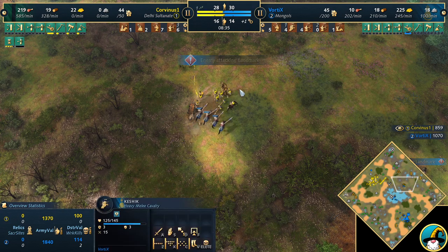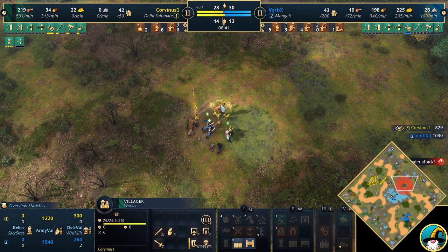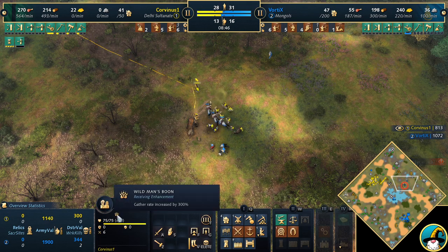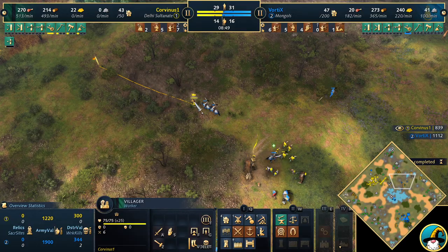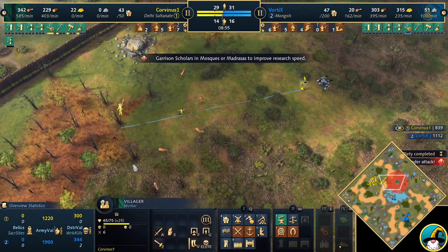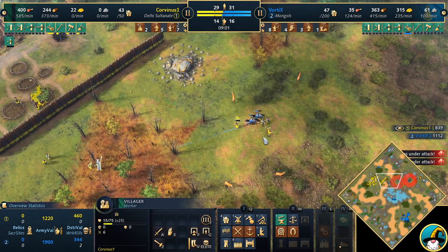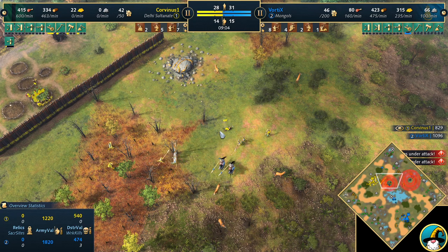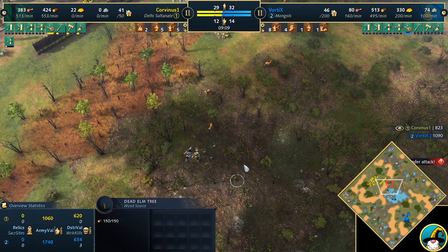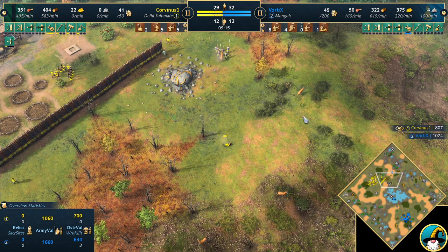Corvinus is going to get to the wild man first. This Villager is worth one normally but will be worth four with the wild man buff — meaning Corvinus would actually be ahead in economy. Vortex arrives with Keshiks; Corvinus only has a couple of Spears. The Villager gets the buff — plus 300%! Vortex rushes the Villager, Corvinus has no other units to protect it. At 15 HP, one hit away — Vortex commits and kills it, taking out the equivalent of four Villagers with the Keshik's lifesteal.